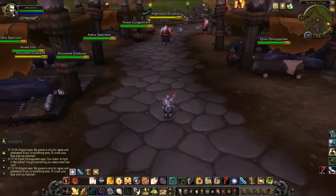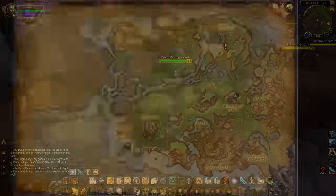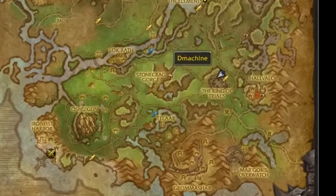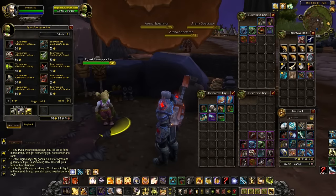Tournament gear is required and can be purchased from Pixney Penny Pocket here in the Grand Arena, right around the Ring of Trials. She sells all the tournament gear pieces your heart could desire for 50 gold a pop.